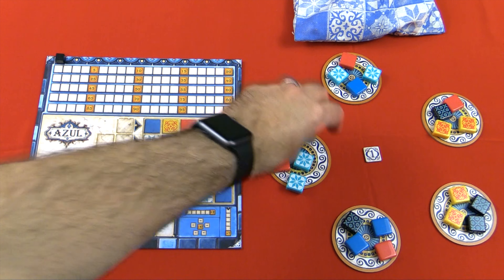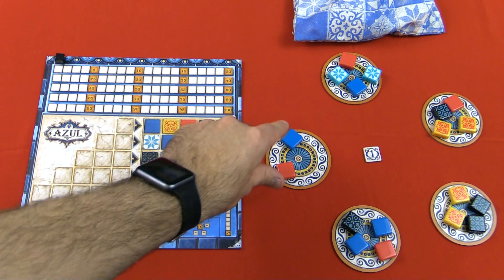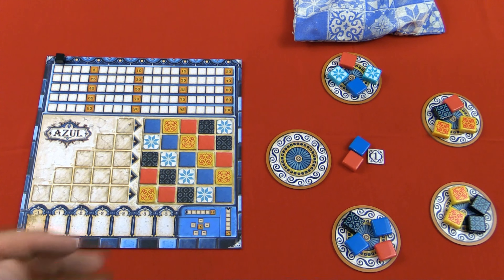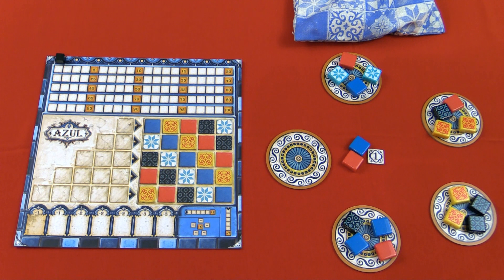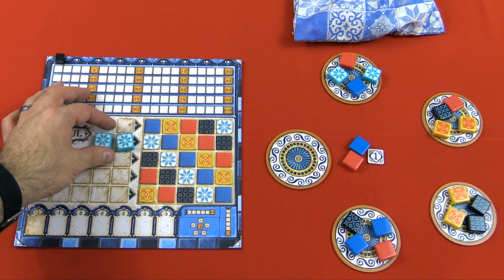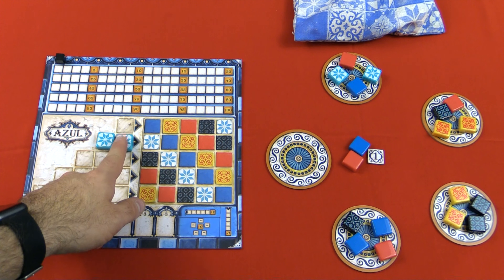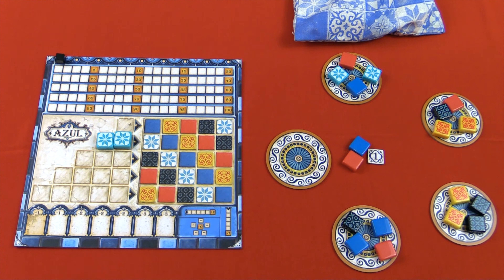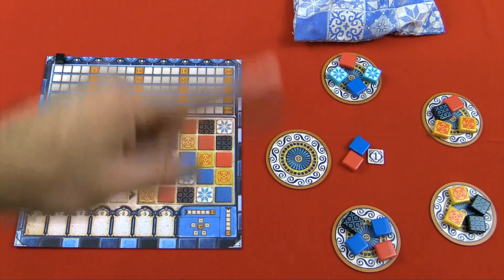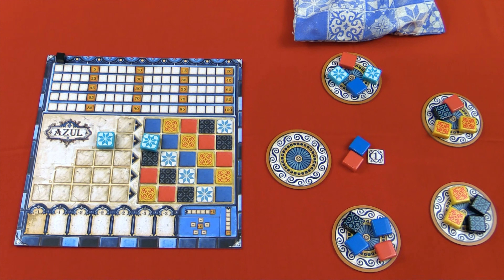So for example if I take these two I can take them, but if I wanted the blue one I would take just the blue — you can't mix and match. When you take from a factory tile, the ones you don't choose go to the center, and any other player can then choose from the center as well. The first player to take from the center gains the first player marker. Once you've gained your tiles, you place them in this staging area. You're trying to fill up a row in the staging area with all tiles of one color, and once it's full you'll be able to move one tile from that row over to the corresponding spot on your wall. This happens once all tiles from the factories are gone.